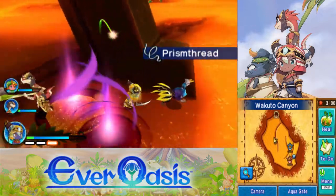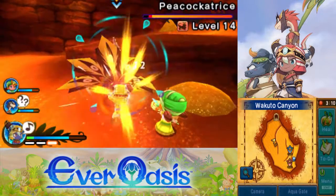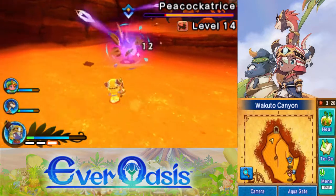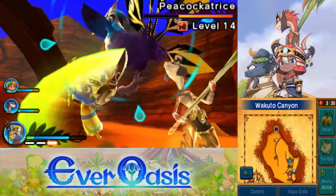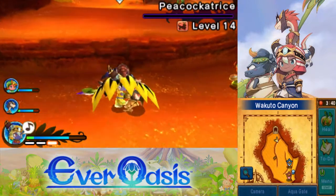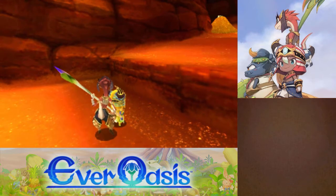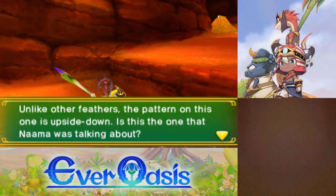That guy can hit me though. This is the one we want to kill. Oh no, Miria's confused. Don't hit me! Okay, she's fine. Actually, I'm not even sure if confusion makes allies hit you — I don't think it does. I think it just makes them run all over the place. Yeah, I'm pretty sure it just makes them run around not doing anything. To be fair, that's not too different from what they usually do. Alright, we got the feather.